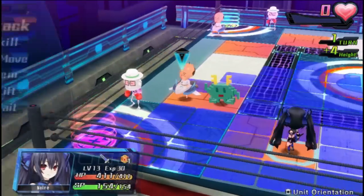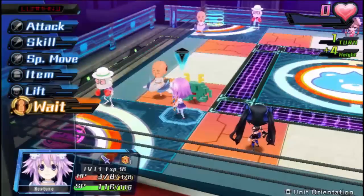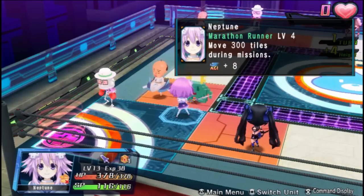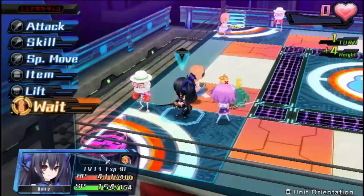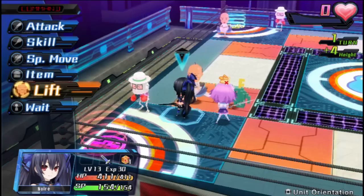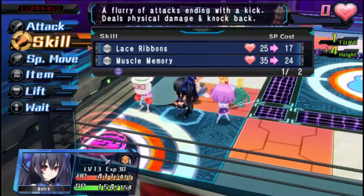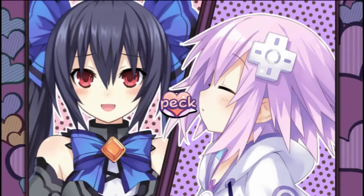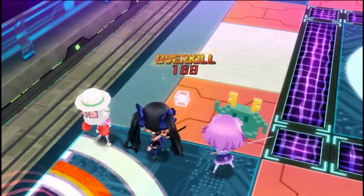We'll move Neptune and Noir next to each other. Every character has a set of skills, items, the ability to lift and throw stuff — though that usually doesn't come in handy except for special circumstances — and the ability to just basically attack. If we use a skill while we're standing next to a buddy, not only does it reduce the SP cost, but they give each other just that tiny little bit of encouragement, and we get heart points for it.